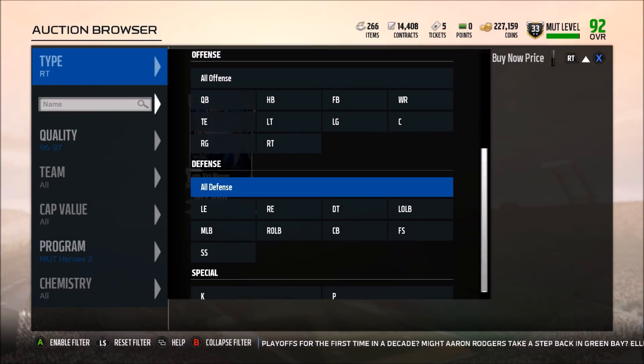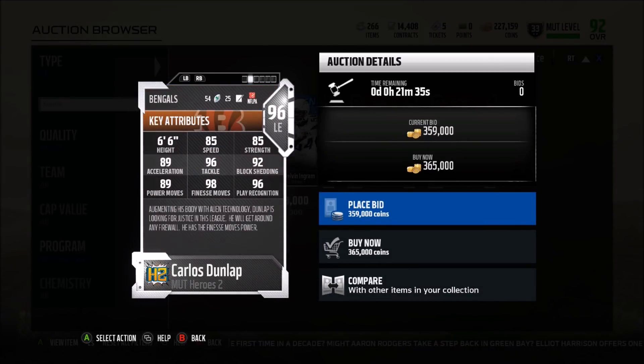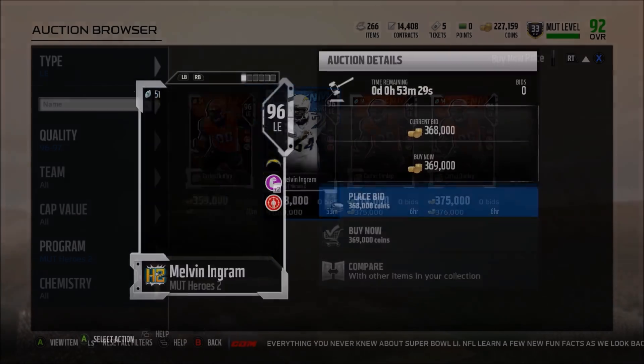Now jumping to the defensive side of the ball — we've got some good stuff here. Left end: Carlos Dunlap. Finesse move is his hero trait. 85 speed — that's really good, 85 strength is okay, 96 tackle very good, 92 block shed is decent. The 98 finesse move and 96 play rec are very good. That play rec is going to help him recognize and stop the run. Finesse move to me is better than power move this year — these 98 finesse move guys are the highest in the game now. If you like to rush three or four and wait for the block sheds, having 98 finesse you're going to get a lot of instant wins at the line.